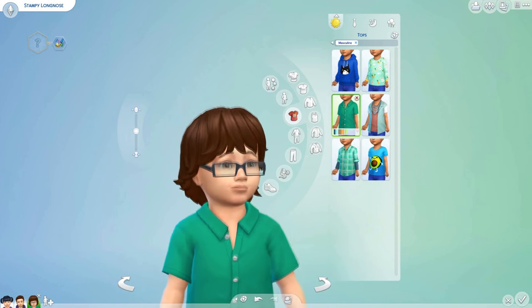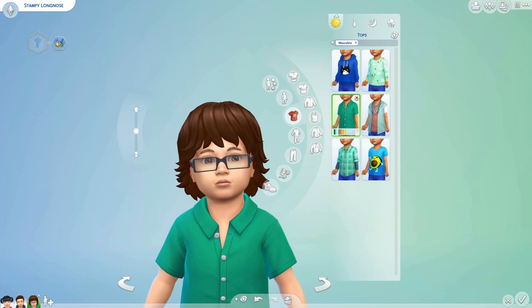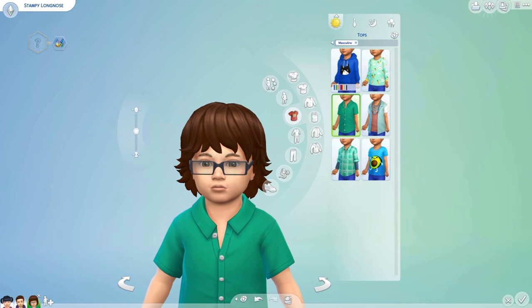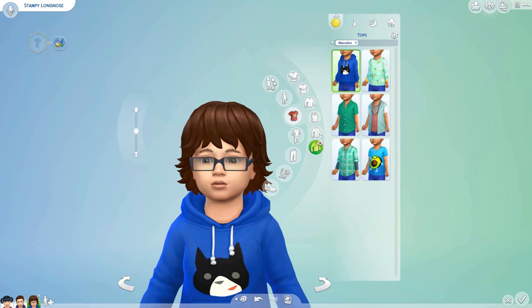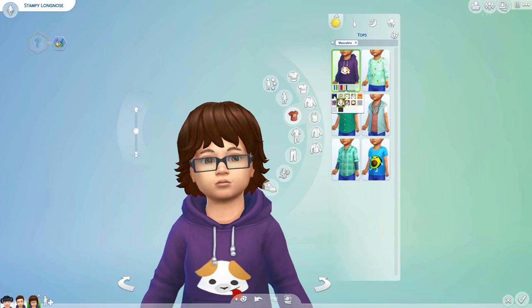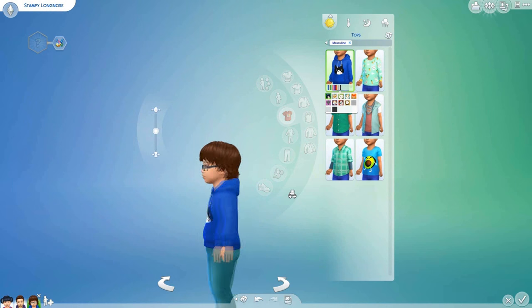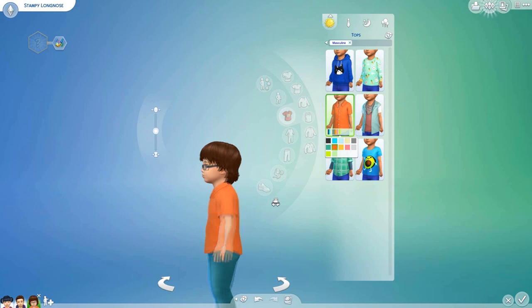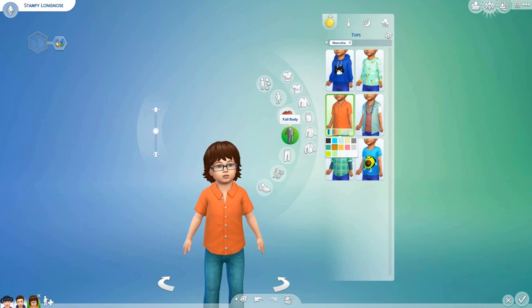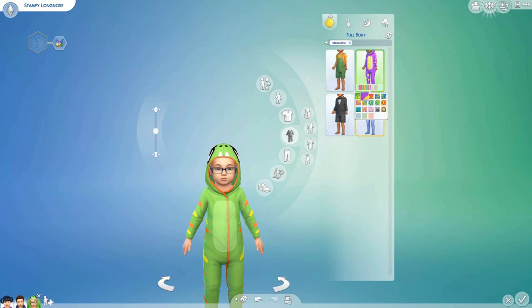Now we need to dress him up. If you caught the last episode, you'd know there actually isn't a whole load of choices to dress up our Sim toddlers. We dressed DanTDM in a hoodie with a little pug on it. We could either have Stampy in a little cat sweater or cat hoodie since he loves cats, or we could put him in a little orange shirt, which is actually kind of winning. We also have onesies and overalls.